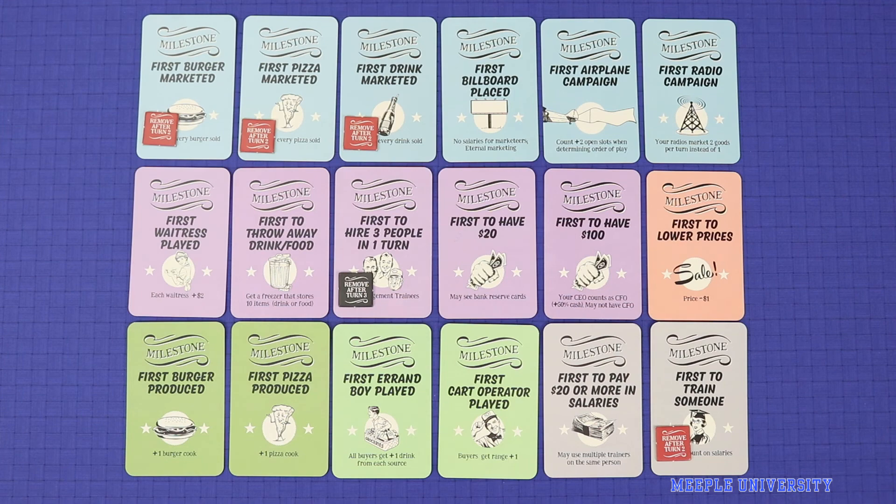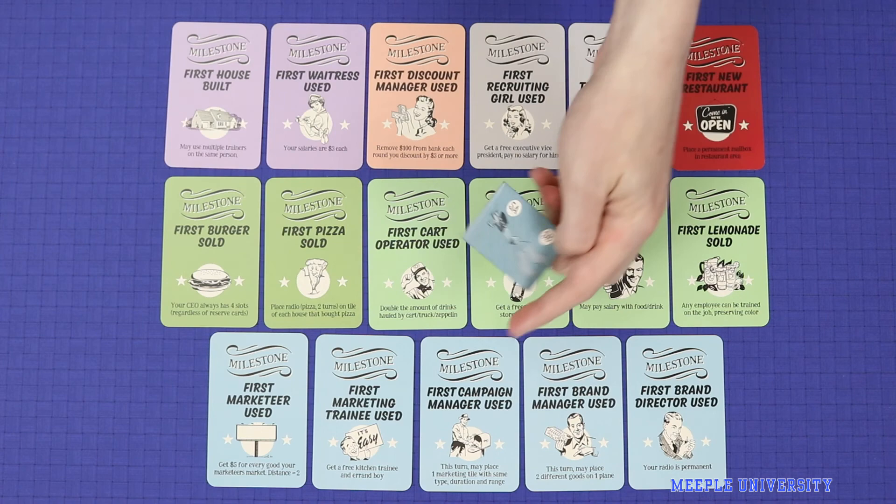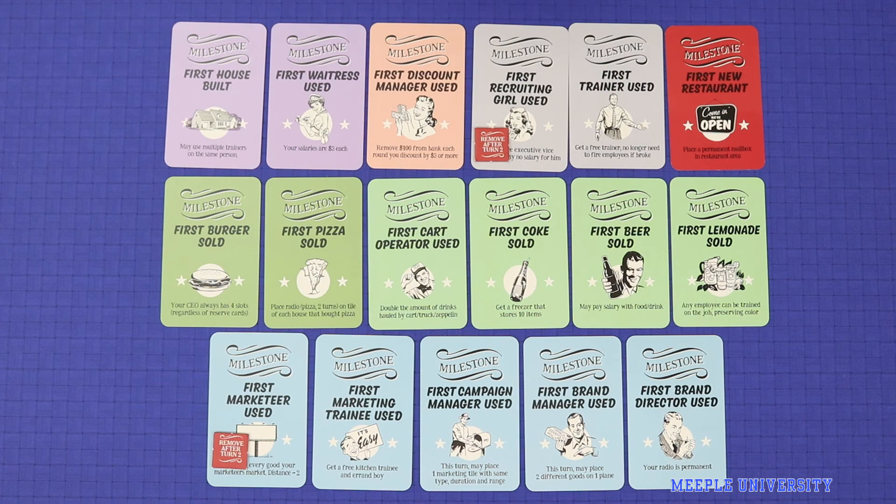The new milestones module introduces a completely new set of 17 milestones, which can be used instead of the 18 that came with the base game. These are not intended to be mixed and matched. You will note that the expansion comes with some new plain tokens showing an A and B, and these are related to this milestone and replace the token of the same number. The new milestones also come with hard choices, with first marketeer, first recruiting girl, and first trainer all slated to disappear after turn two. I'm not going to take you through the specifics of each of these milestones — I'll leave you to read them in the rulebook.